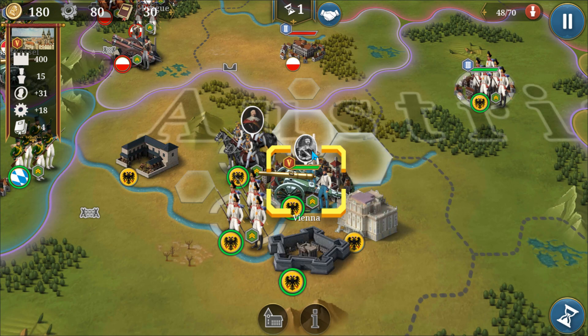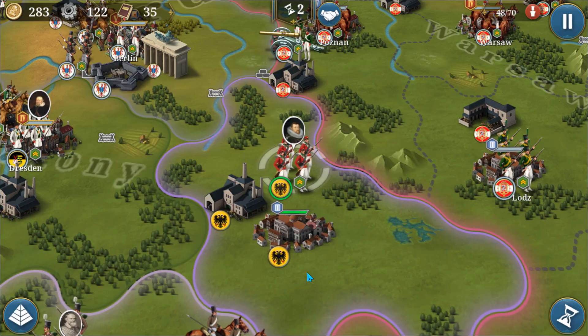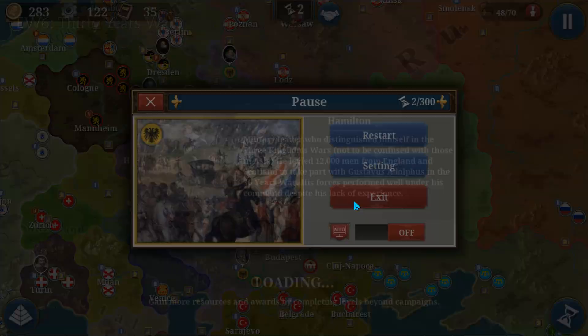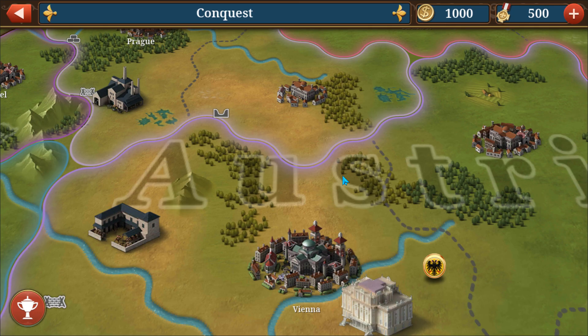A lot of people ask me why I stopped playing European War 6. No, I did not have any issue with Easy Tech, and I don't hate the game - I just don't like it because I feel it's a replica of European War 4. European War 4 was the classic, it was fun and already great, so why make it into European War 6? There are so many historical inaccuracies, and with the newly released European War 6: 1914 World War 1 version, it's even worse. For the mod though, I feel the modder put in real effort.